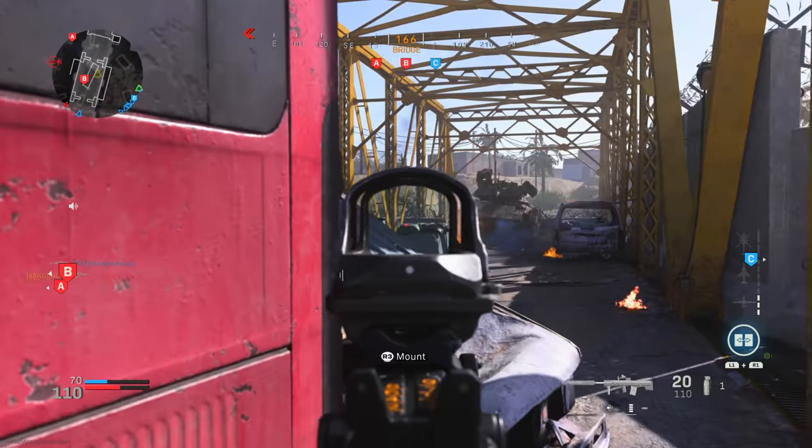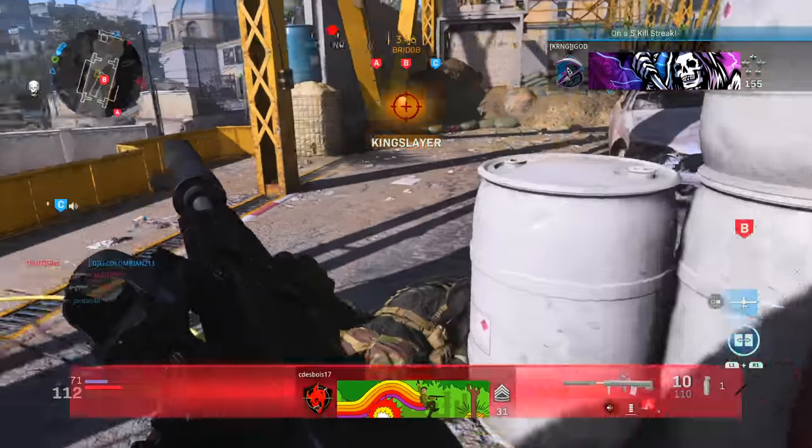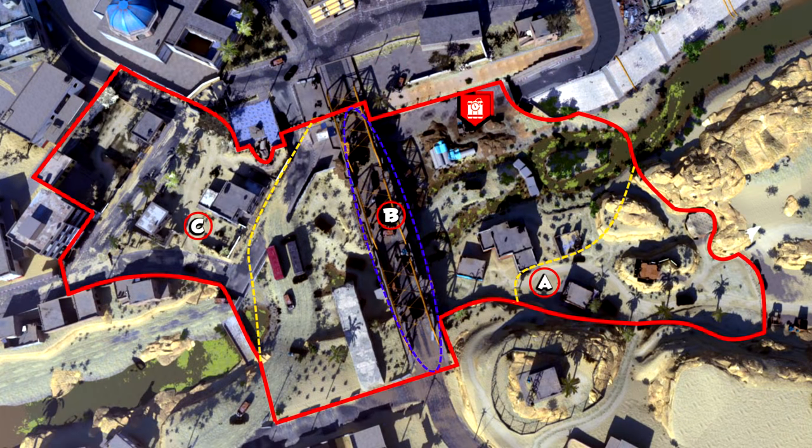This map is specifically designated for 20 players in the 10v10 playlist, regardless of whether it's team deathmatch or domination. Looking at the overhead view of the map, there's a lot going on, but I've labeled where the specific flags are in domination. If you spawn on the A side, you're trying to push up and gain map control by getting as close to that yellow line on the opposite side of the map without actually crossing it.